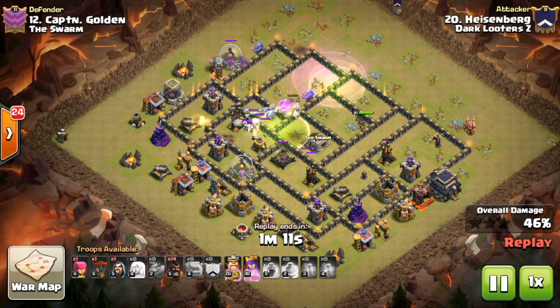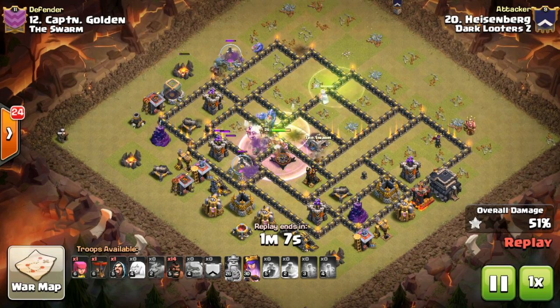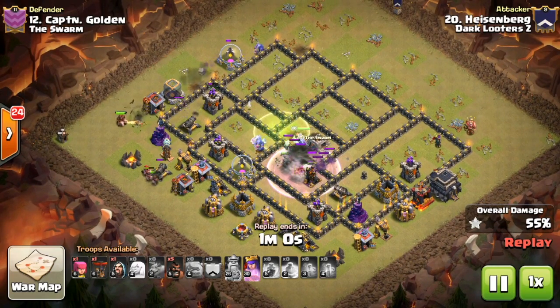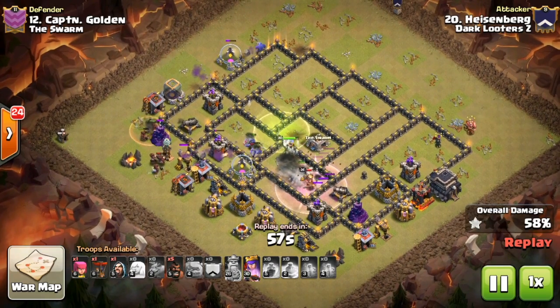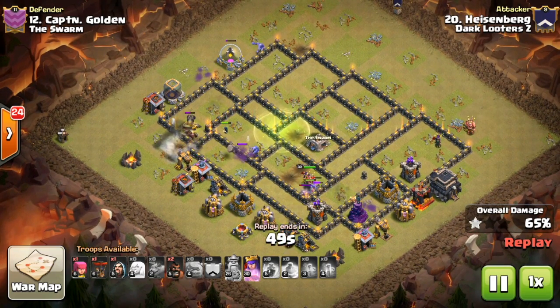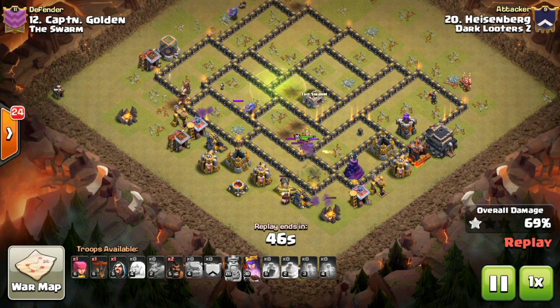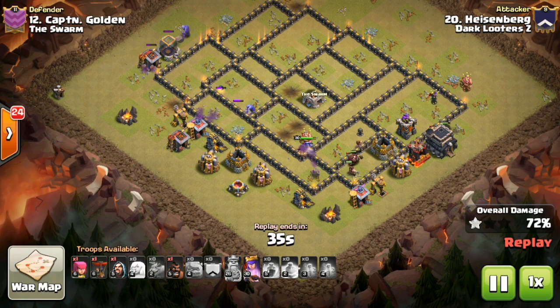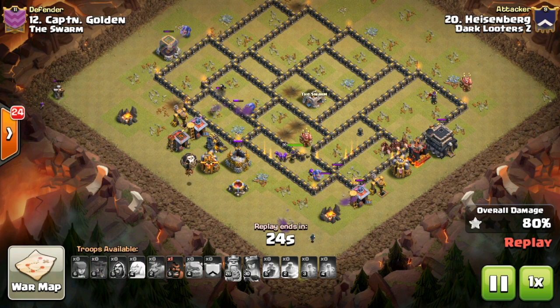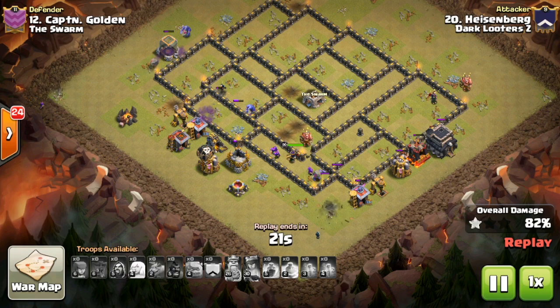A second jump spell opens up the base for the kill squad to take care of more defenses, then Heisenberg starts deploying his 16 hawks surgically. They 2v1 the first tesla; a jump spring trap catches one but he keeps deploying more hawks. The initial line of defenses in the 9 o'clock corner gets absolutely smothered. One archer tower remains — he deploys one more hawk to tank it, the rest finish it off. One hawk and one balloon left for cleanup, a very nice and patient three star by Heisenberg.